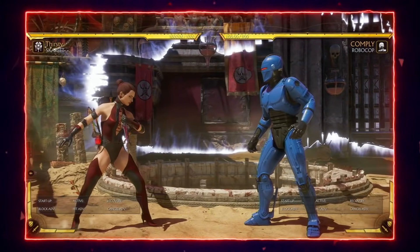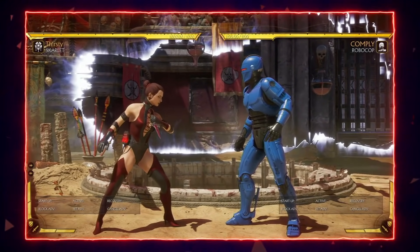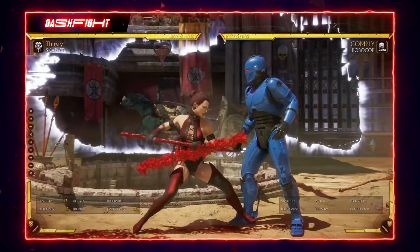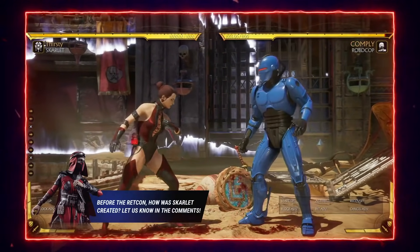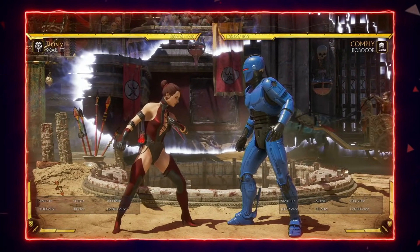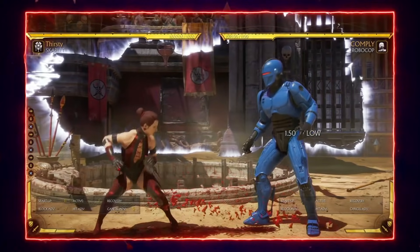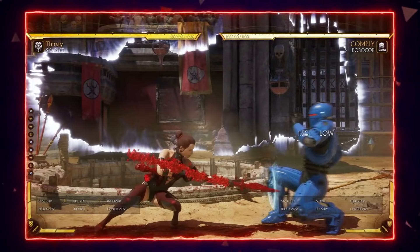Her back 3 is her low starter at 13 frames. It's helpful to shimmy the opponent to open them up. It is punishable, so you'll typically have to follow it up with something, but it's a good tool to mix up and shimmy the opponent. Her down 3 is also a good poke — it's long range, pretty slow at 11 frames, and minus 7 on block. But that range really makes up for it; nobody is punishing minus 7 at this range.